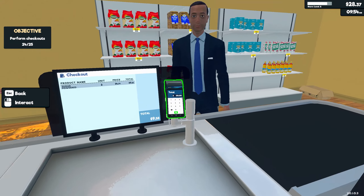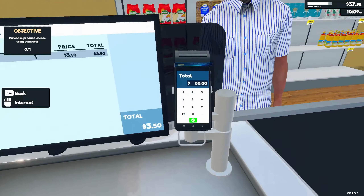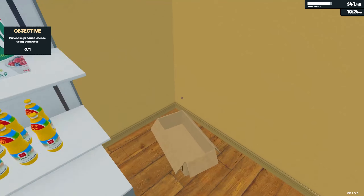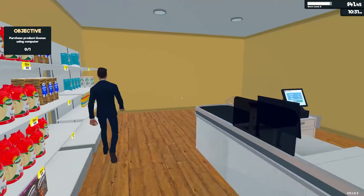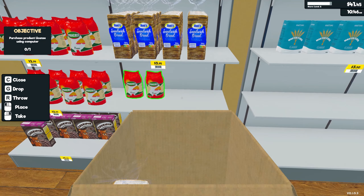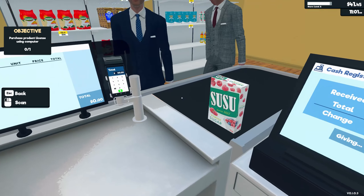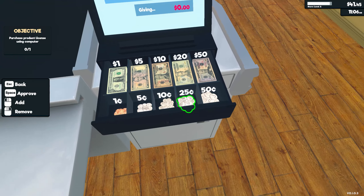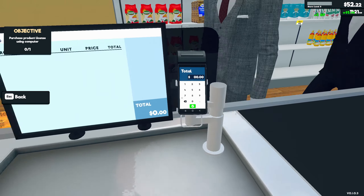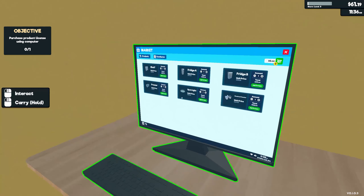A customer has two things of sugar — $9.58. We've reached 25 out of 25 customers! A customer just needs flour for $3.50 — I guess there's no tax in this game. A new objective: purchase a product license, but I can't do that just yet. Let's get the bread shelf filled up. A customer pays $8.86, another gets cereal and pasta and breaks even. Store level 3!